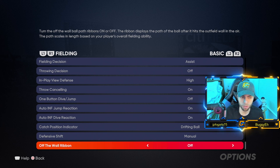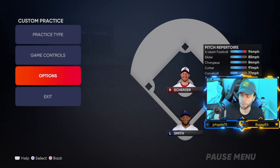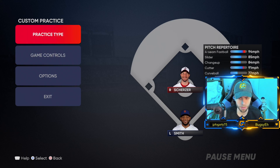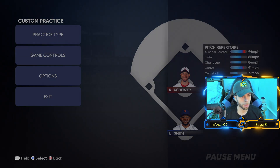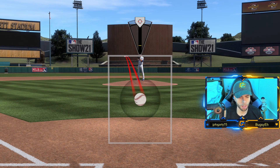Off-the-wall ribbon: I had this off but I'm turning it on. This ribbon displays the path of the ball after it hits the outfield wall — it shows you the carom off the wall. I don't know why that was off; it was on last year. So we're putting that back on.